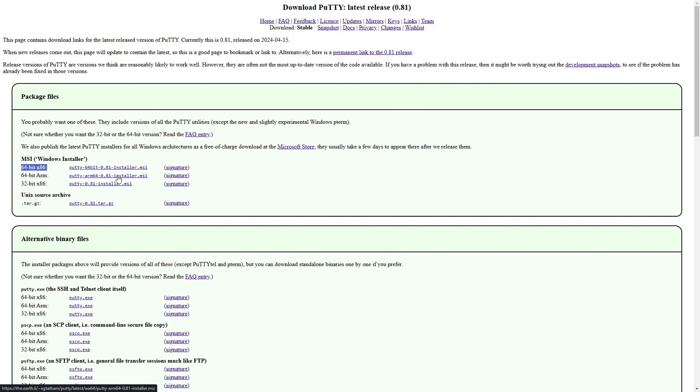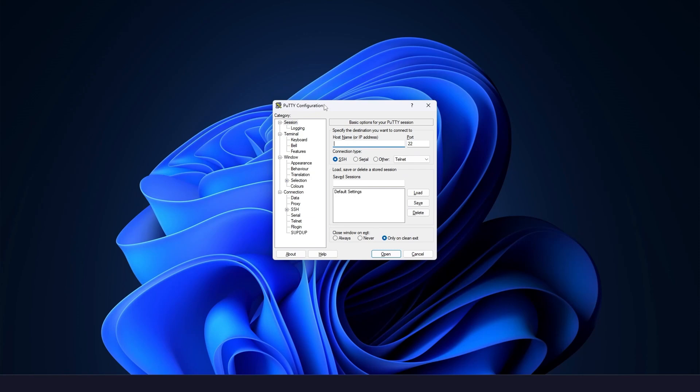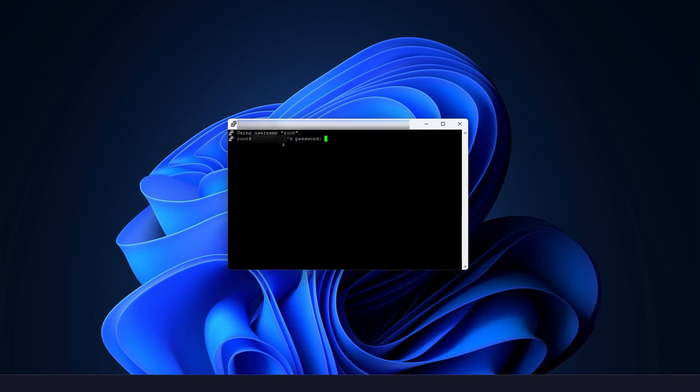If you don't want to use PuTTY, or maybe you're using a Mac, both Windows and Mac have an inbuilt application you can use to connect to the VPS server. Here's how PuTTY looks — it's very simple. Come to the section called Hostname and type in root, which is the username, then the @ symbol and then the IP address of your VPS server. Leave the port at 22 and click Open. It will ask you to type in the password. In PuTTY, when you type the password you do not see what you're typing, so my tip is to type the password in a safe location, copy it, paste it into the console, and press Enter. You'll then be connected to your VPS server.